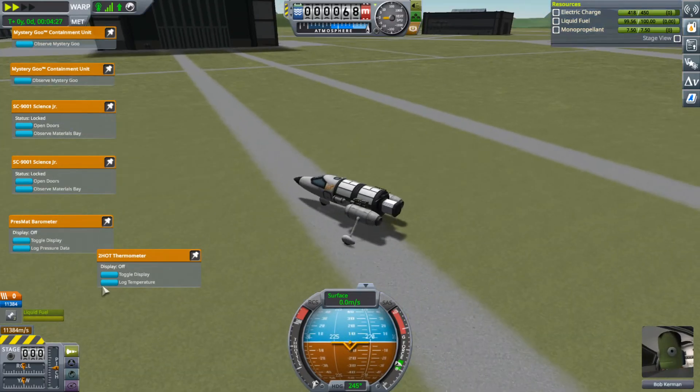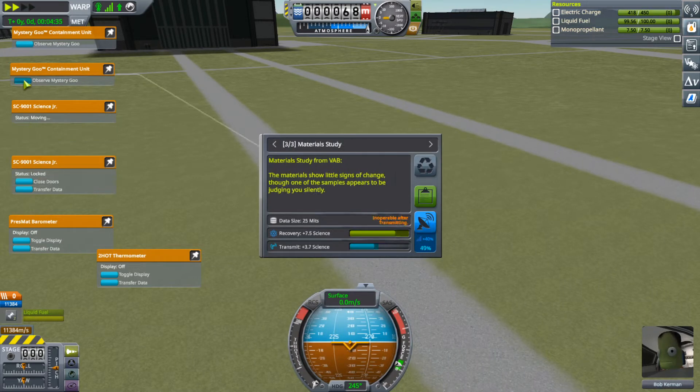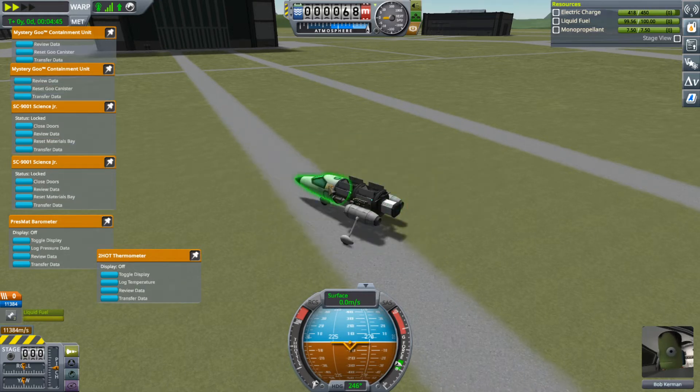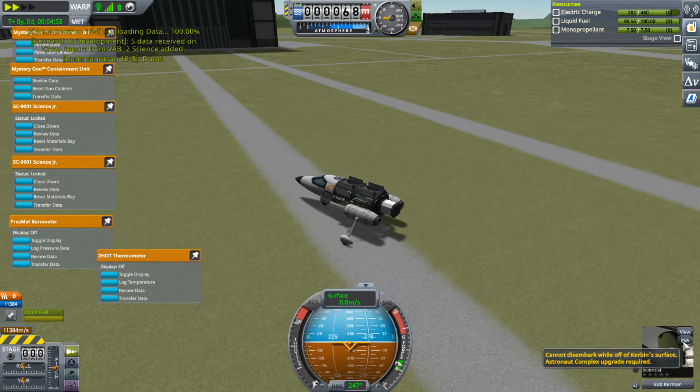So here we are at the VAB. We're going to log temperature, log pressure, observe, observe, observe, observe — six items total. Crew report, and we're going to transmit that.